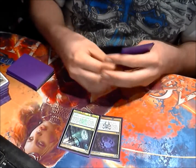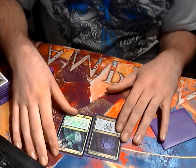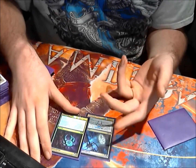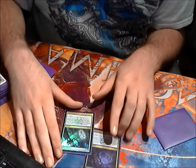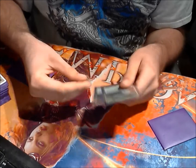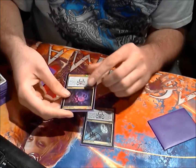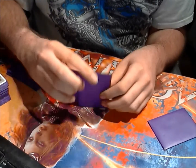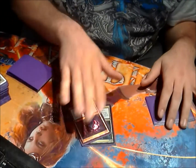Double Dimir Charm. I'm mostly scared of Anger of the Gods because it's really good against me, so I want to side in some kind of counter-magic against it. The ability to kill small creatures is pretty good. And even being able to look at your opponent's draws and make sure you're not gonna get hosed by a control deck topdecking against you — you've got a few cards in their hand, you're not sure what they're gonna do, so you can just look at the top. Double Dimir Charm is really good — counters sorceries.